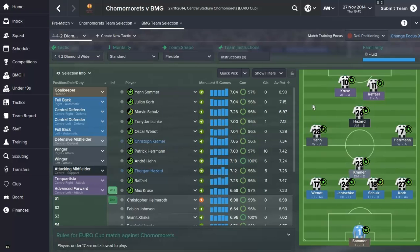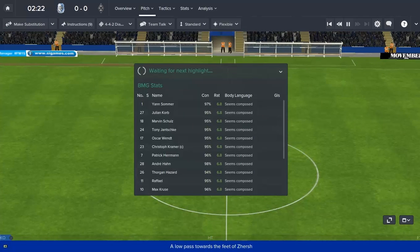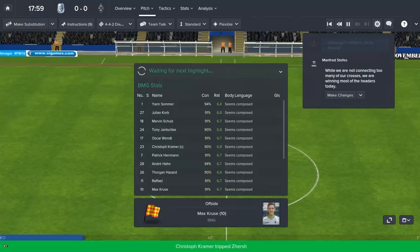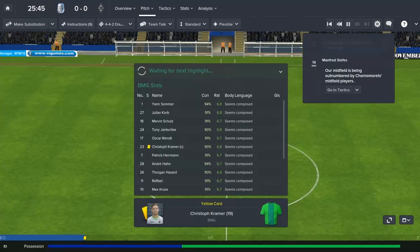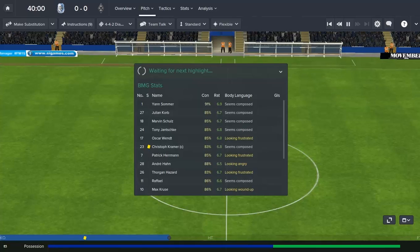Here we are with our last match of this episode. We are away against Chana Moretz in the Europa League — a point or more should see us through to the knockout stages. It's Sommer in goal, Vendt, Janske, Schultz and Korb, Kramer at defensive midfield, Hahn on the left, Pierre Patrick-Hermann on the right, Hazard just behind Raphael and Kruiser. The pre-match report said Chana Moretz may as well not even bother turning up — we are such clear favourites to win this, which means we are almost certainly going to lose.